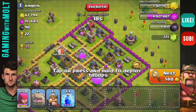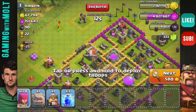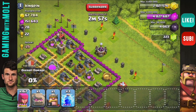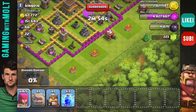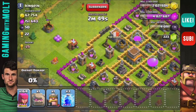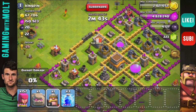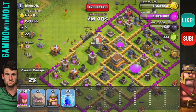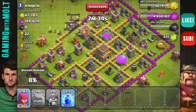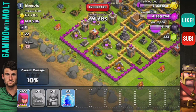Alright guys, we're back and I think I found the base we're going to take on. It is a Town Hall 8 and again we have to two-star this thing. I'm going to start dropping some troops around the outside to take out some extra buildings. I think I'm going to attack from the top right so we can get rid of the Town Hall. Dropping my golem and my Barbarian King right there, then trickling in some archers as well.